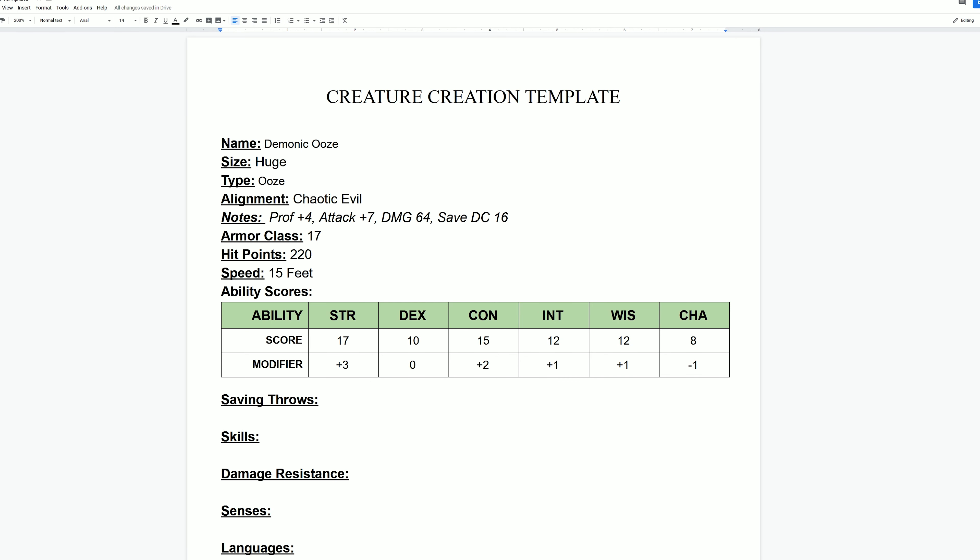Continuing down the stat block, we need saving throws — the ability scores the creature is very good at for defending itself. For this creature I'll place them as constitution and wisdom. Taking the ability score modifiers and adding the proficiency bonus, I end up with a constitution save of plus six and a wisdom save of plus five. Don't get too crazy with saving throws since they change the strength of your creature. Most adventurers only have two saving throw proficiencies — do the same for the creature.